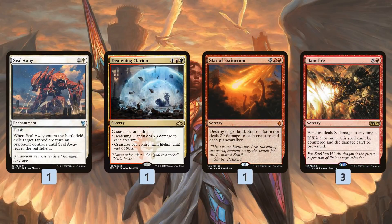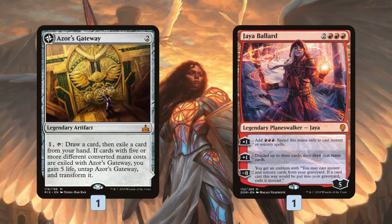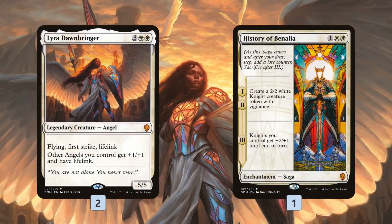There are a bunch of options for customizing removal: Seal Away for the early game, Deafening Clarion, Star of Extinction for more sweepers. Banefire is really good against Control since it's uncounterable. Another Azor's Gateway and Ajani for more repeatable card advantage against Control decks. Lyra comes in primarily against Aggro decks, giving us a huge life-linking flyer. History of Benalia can be good against both Control and Aggro, but in this deck it's mostly to put some blockers on the battlefield against Aggro.